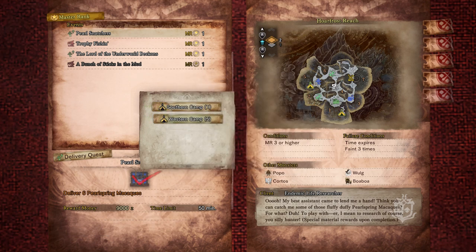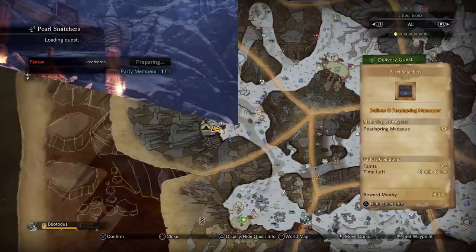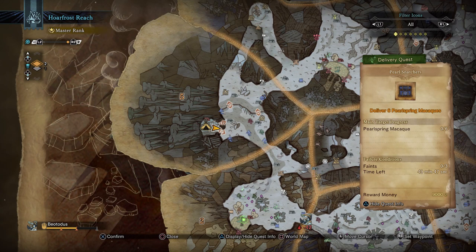Select camp number five — it is the closest and will help you out immensely. From camp five, we're going south first towards the hot springs, then northeast in case we cannot capture all of them there.